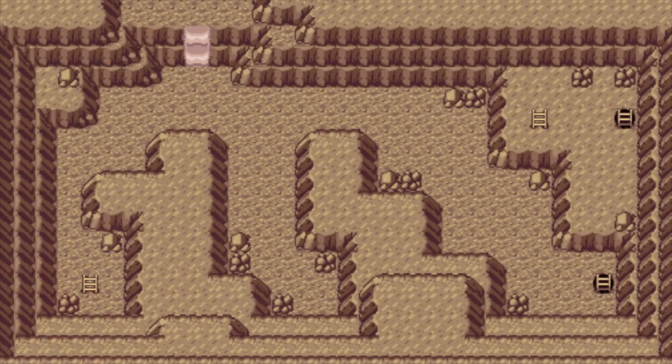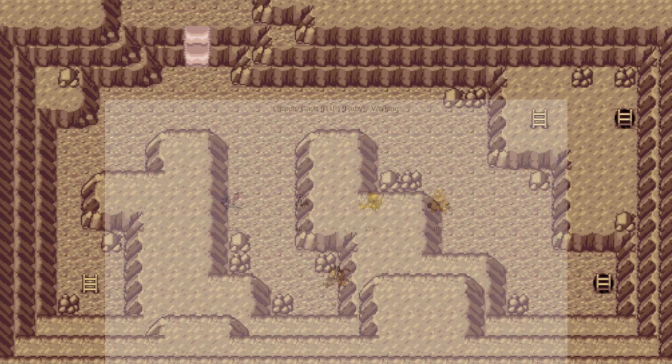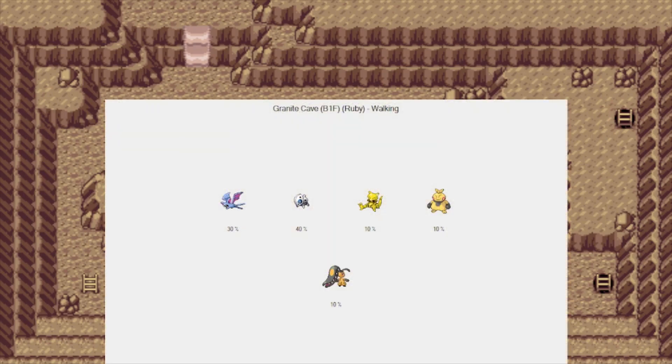Hello and welcome back to my Ruby Dream Team Quest. This time we're looking for our second member, Shiny Aeron. To hunt Shiny Aeron we have to go to Granite Cave — or to be exact, Granite Cave bottom first floor. Here on the bottom first floor, Aeron has a 40% encounter rate, which makes it pretty easy to hunt.